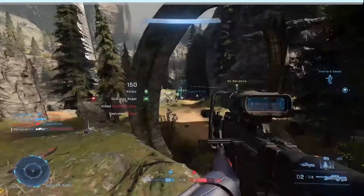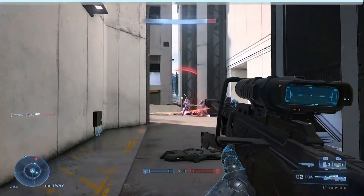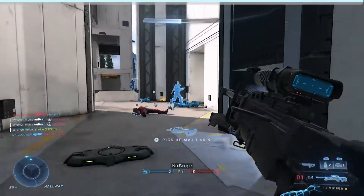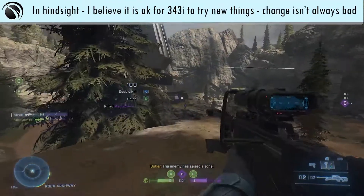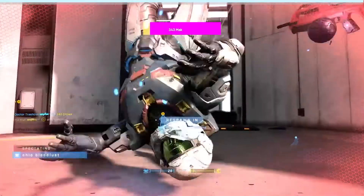In Destiny, you can get a collateral, which is basically a two-for-one snipe. I'm pretty sure it's called collateral in every other game too, but for some reason in Halo Infinite they called it Quigley. I don't really understand why they called it that, nor do I understand the idea of trying to change names. Collateral's a good name for a two-for-one snipe — just do that.